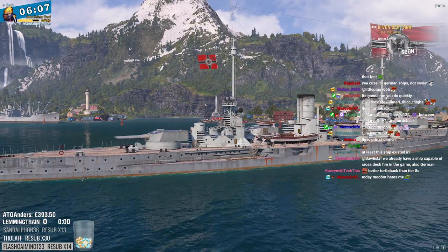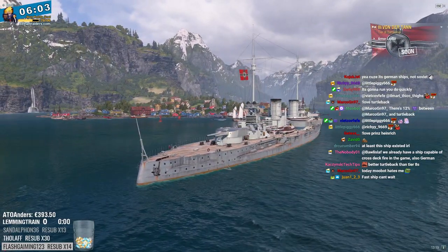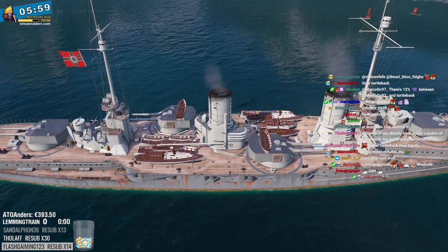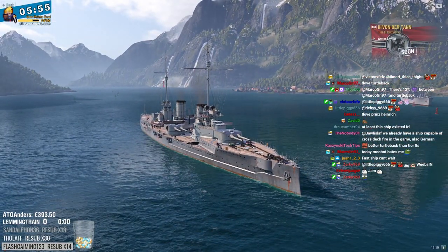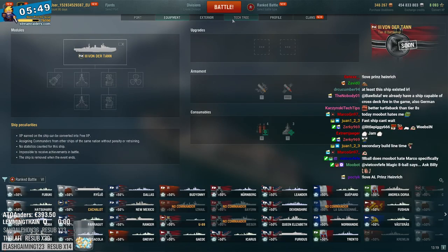Problem is the shell-catching secondaries - the casemates. You really don't want these kind of shapes in World of Warships, it just ends up eating a bunch of random pens. It's 27.5 knots - that's very fast for the tier.